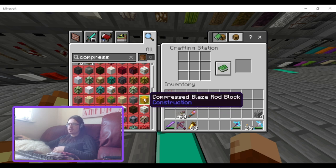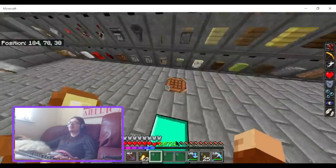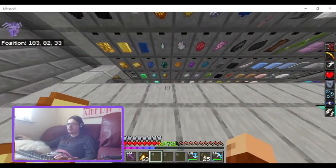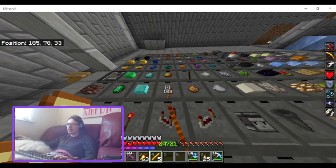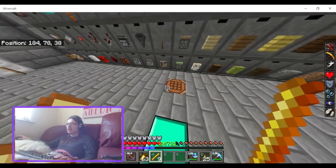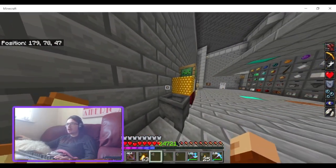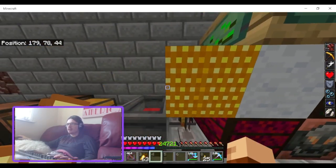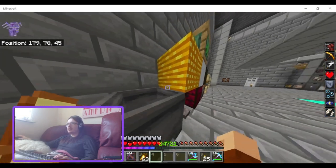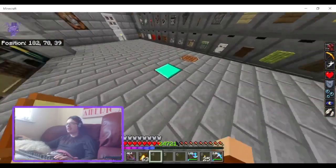Compressed cobblestone — that's a really good one. Compressed blaze rods — that's a bit of an odd one, but I think it'll look like the stick texture but with blaze rods. I have some blaze rods — if you have a blaze farm this would be useful. The textures now rotate depending on what you're facing, and yeah they do rotate. That looks cool — I could definitely see this being used in some builds.